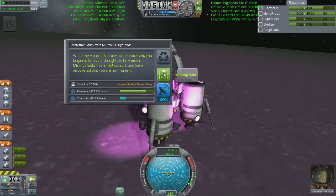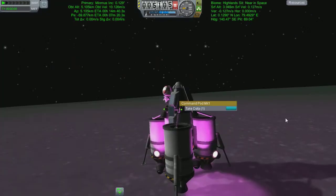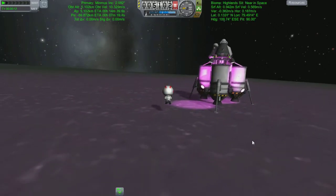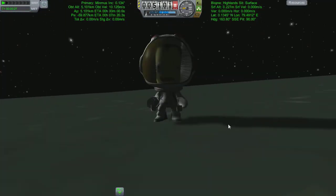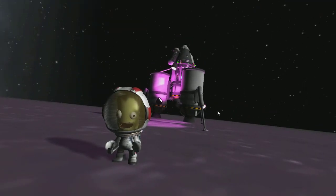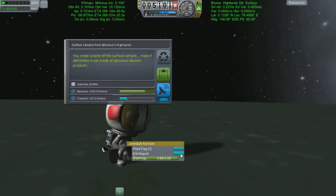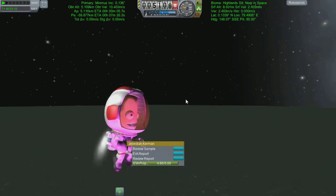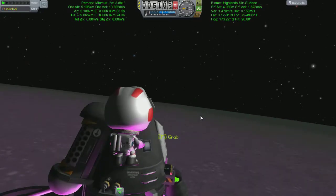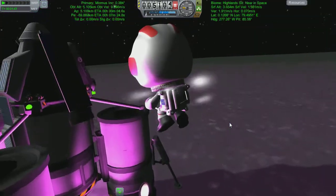Time to do some sciencing! The goo canister, a crew report, and an EVA. The first thing you need to do when landing on Minmus is step back and get a good vantage point so you can get a decent picture of you and your vessel — there's a picture that's probably going to be my thumbnail. Nearly planted a flag there, but instead we're doing the surface sample. Then I jumped and completely forgot what I was doing because I was up in the air — and did you see that backflip?!